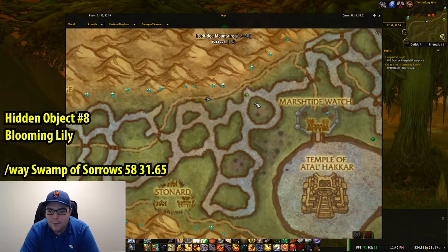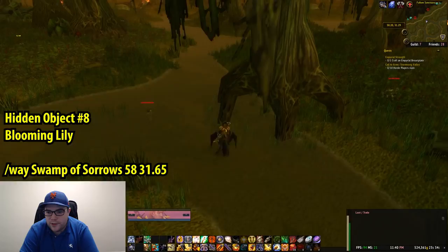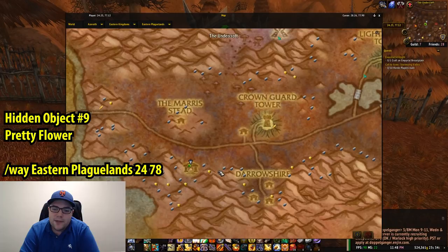The eighth item is the Blooming Lily, and this is in Swamp of Sorrows. It is sort of near Marsh Tide Watch for the Alliance, and the coordinates are 58, 31.65, right under this tree. Right-click the Blooming Lily and you'll move on to the ninth item. That mirror is really, really effective, although towards the end of this 20-object chain you kind of stop going out there.